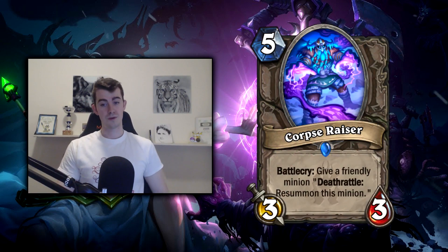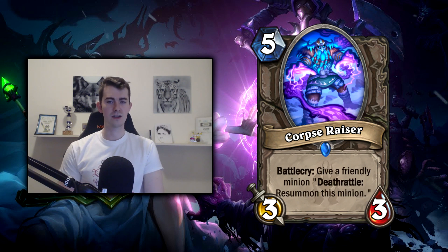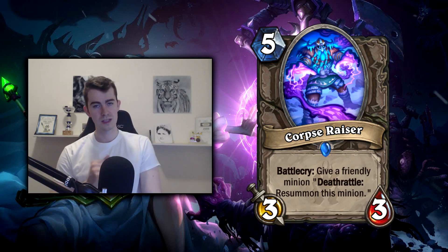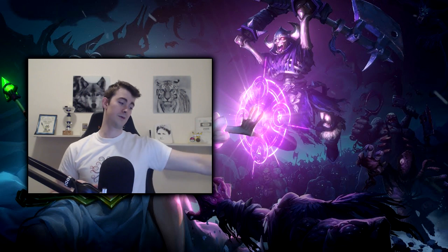Next up, Corpse Razor — very comparable to Deathspeaker; making your minion immune is essentially what this card does when you trade it off immediately. The upside is you can play this card without trading your minion off immediately, or play it, trade into a minion at lower health, and then it'll still respawn when it dies. Even though I don't think it's as good as Deathspeaker, it's still going to be relevant, and once the deck is properly curving I think it'll be a nice addition.